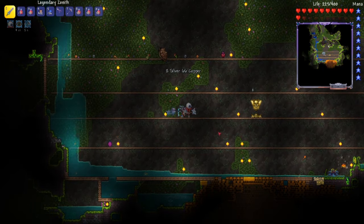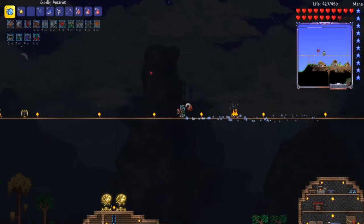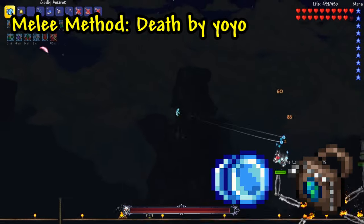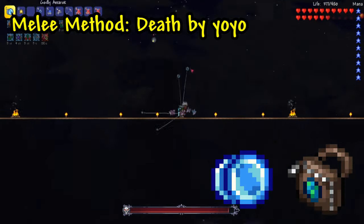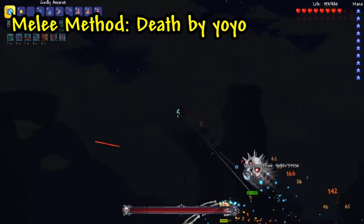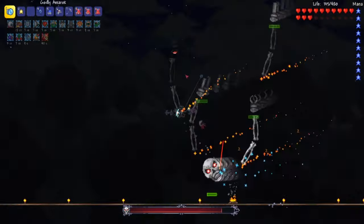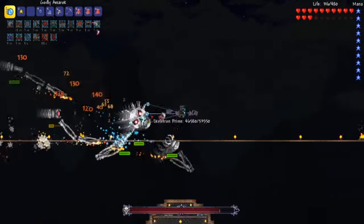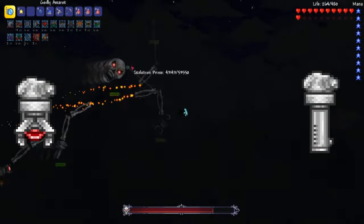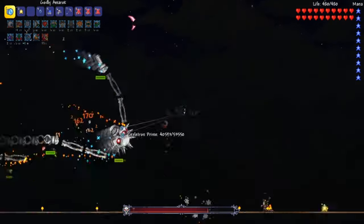I've quite had enough of not strangling Skeletron Prime to death with my bare hands, so let's jump right into the battle. The first method I'll be showing is a melee method. In this loadout I'm doing death by yo-yo, so I have equipped myself with a yo-yo bag and the Amarok yo-yo. The Hellfire yo-yo is also a viable option, and the Yelets has a bit higher DPS but it's only accessible after defeating a mechanical boss. You'll notice right away how annoying this guy is, equipped with bombs, lasers, a vice, and a saw — but the bombs and the lasers are what you really have to worry about, so if you want to knock out an appendage or two to make the fight easier, I would go for those.